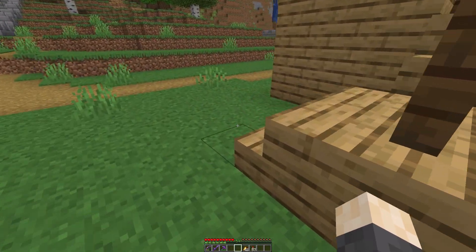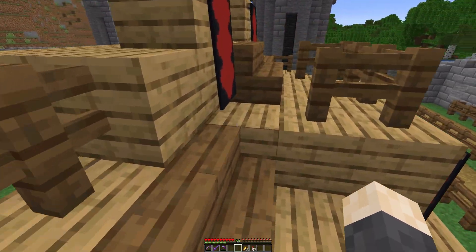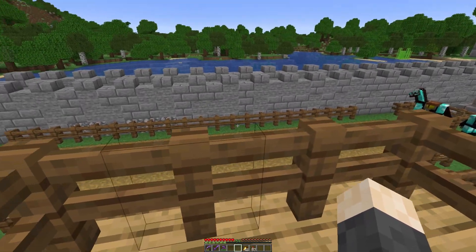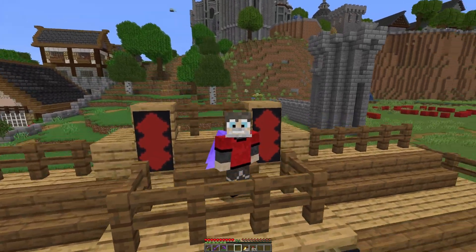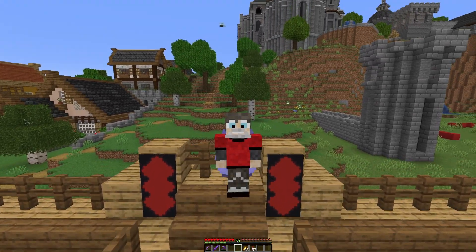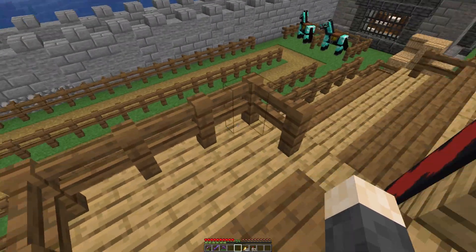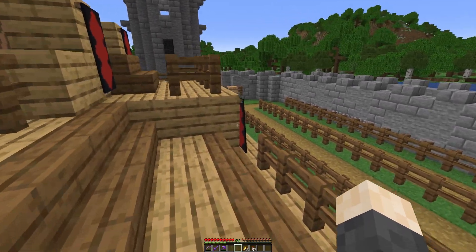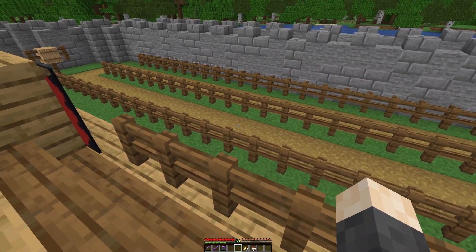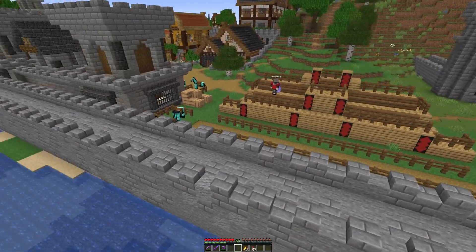I thought we'd give our villagers a little bit of something to do. Up the top here is where the royalty, or the higher members of the village, can sit and watch the jousting matches, and then the plebs can sit on the seats over here. I think that looks pretty good — a nice little seating area.